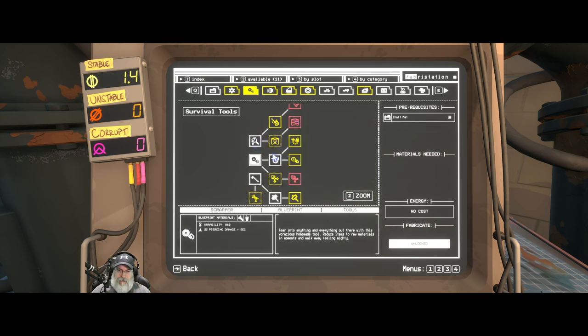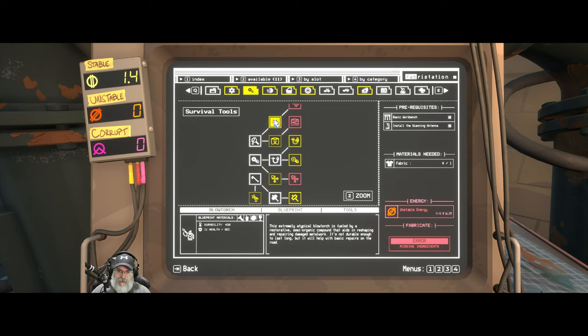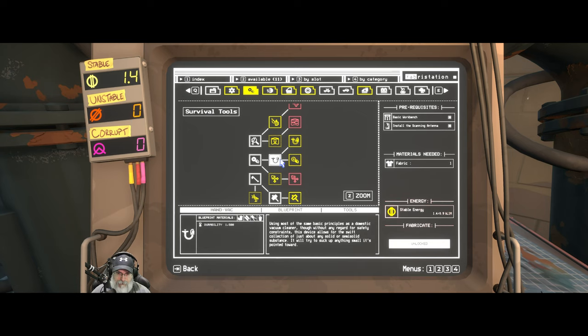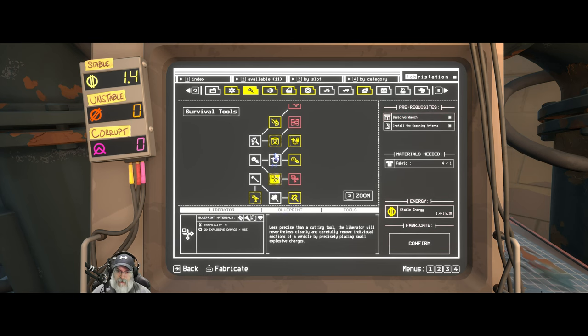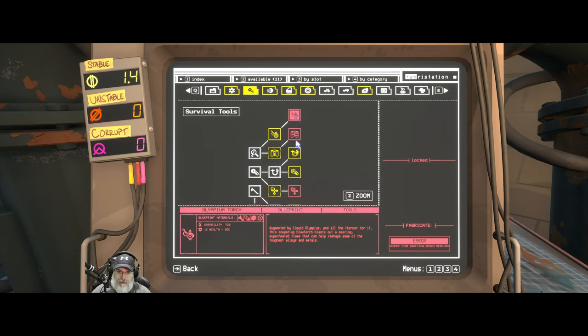I'd really like to upgrade my tools. These are survival tools - you get like torches. You need unstable energy for this upgraded plasma scrapper. There's also the upgraded vacuum cleaner and the upgraded impact hammer. These are like blow torches - that's the electrician's kit there. But it'd be nice to get a flashlight.